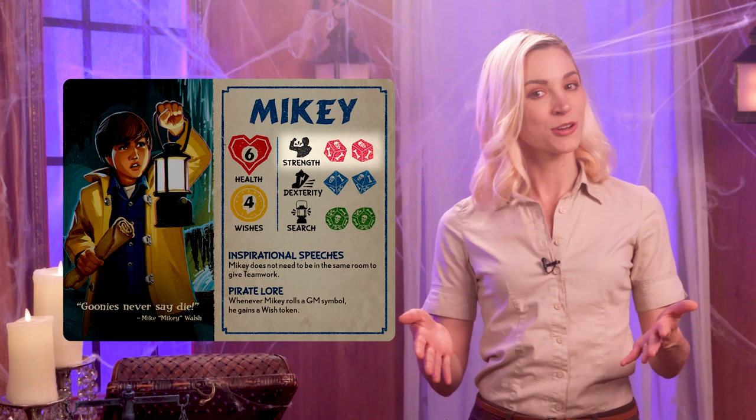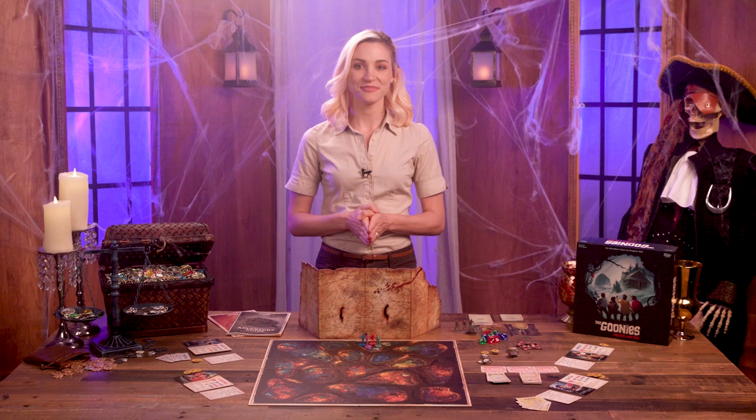Here's an example. If I'm playing Mikey and I need to do a strength check, I'd roll two six-sided dice, as shown on my placard. Let's spend a wish token to upgrade one of the dice to an eight-sided die. I could spend another token to upgrade the other die if I wanted. Now, because there's another Goonie in my room, I can also ask for teamwork. Sloth agrees, spends a wish token, and gives me a twelve-sided die, since that's his dice size for strength checks.